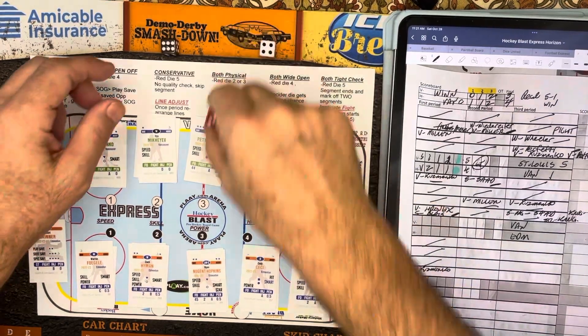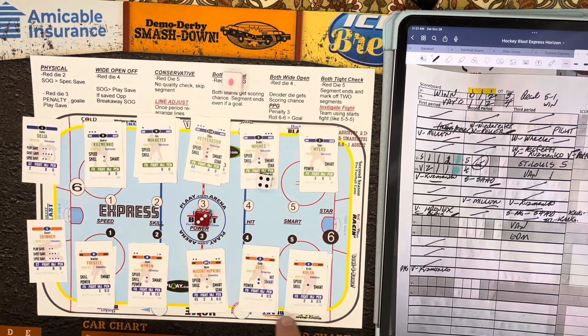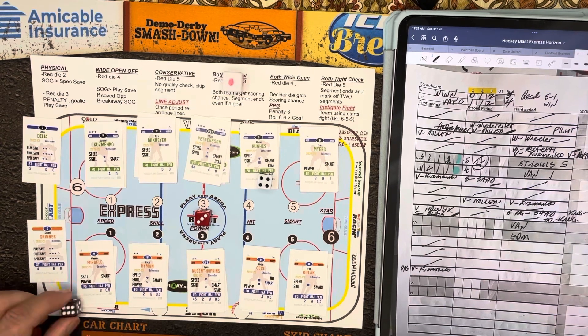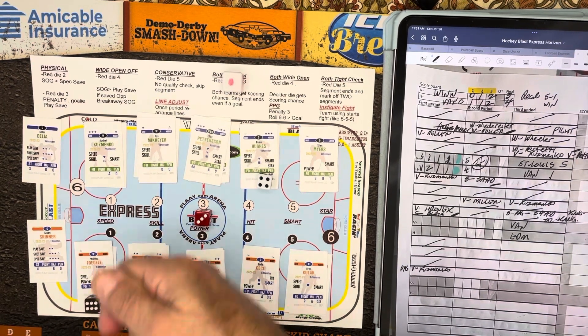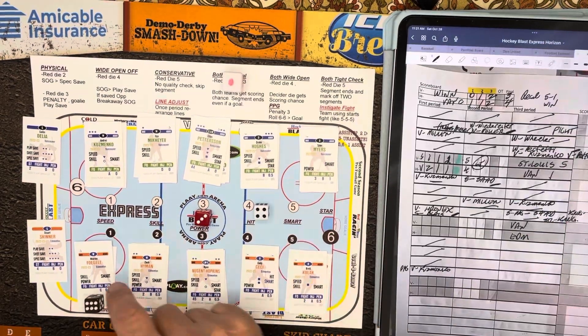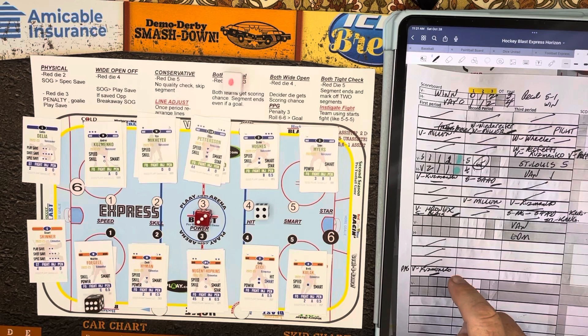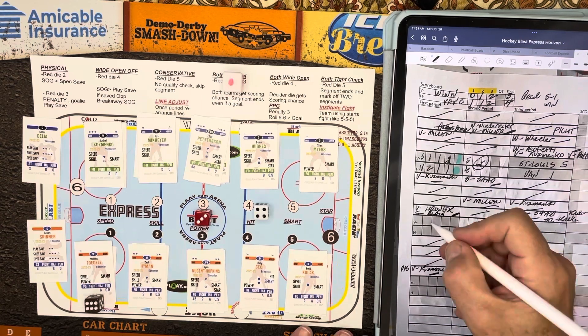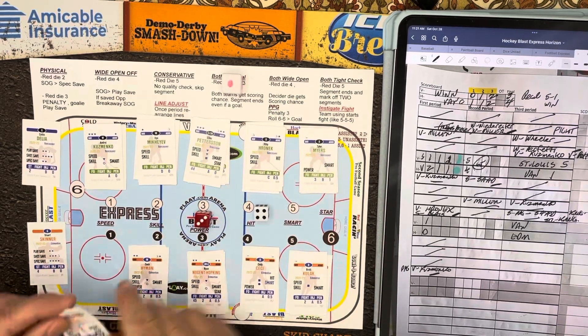End of the period, we have another penalty check — it's going to be four for Vancouver. I'm going to use Fogel since he's got the lowest penalty rating but no traits on his card, so probably the best one to burn. Hughes is a 0.5, Fogel is a 0.5 — so it's even, and we put down no goal in that same goal sequence. End of the first period. A bit of a surprising period — the Vancouver Canucks lead the Edmonton Oilers 1-0.